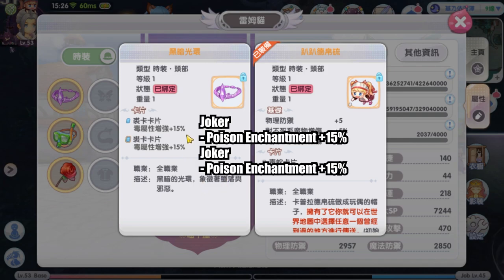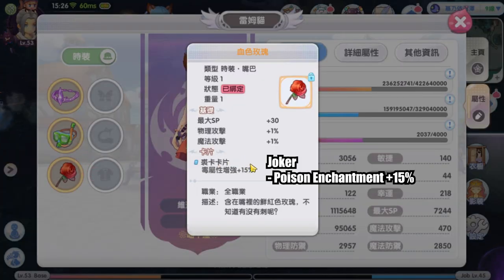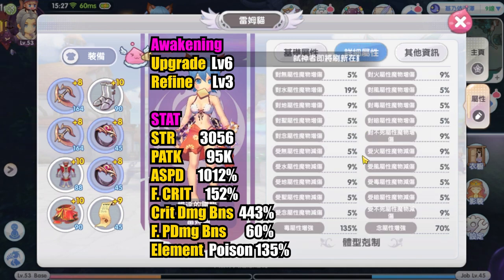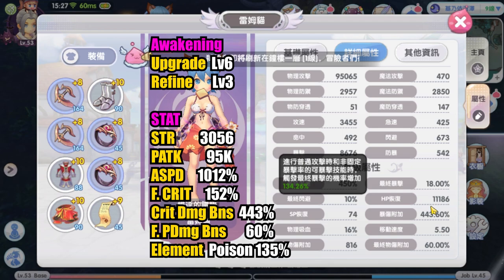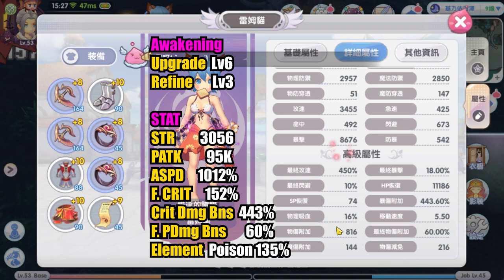On headgear, just as expected, she has 4 Joker poison cards. With this she has 3056 strength, around 95k physical attack, 152 final crit — lower than the others, which is not surprising since she has no final crit cards in her build — and 1012 attack speed, kept to 1000.